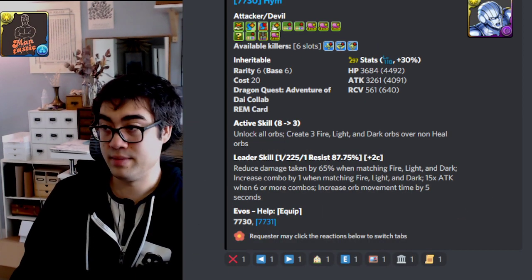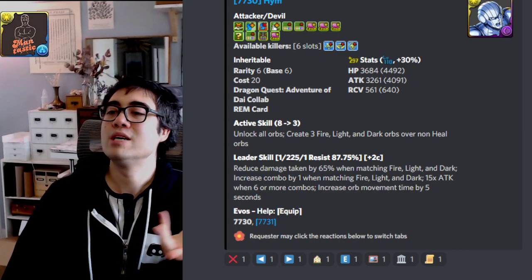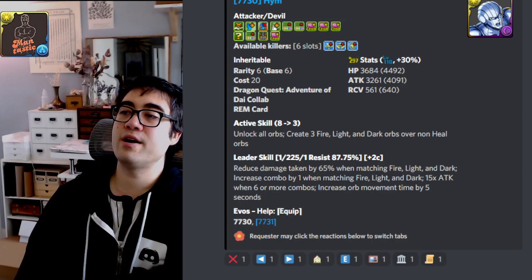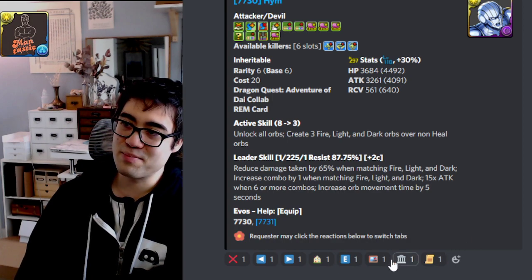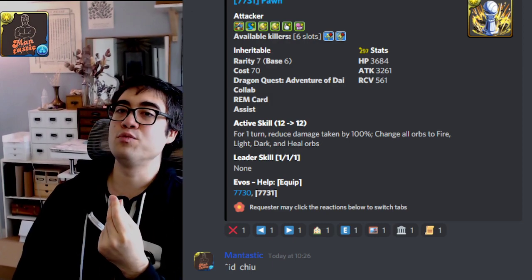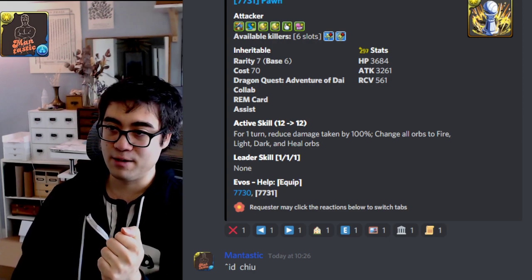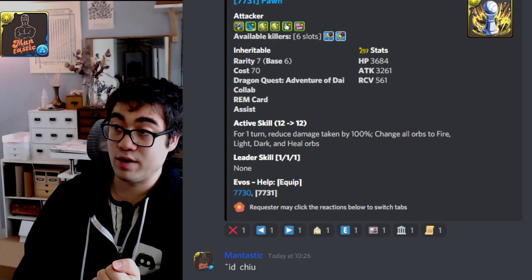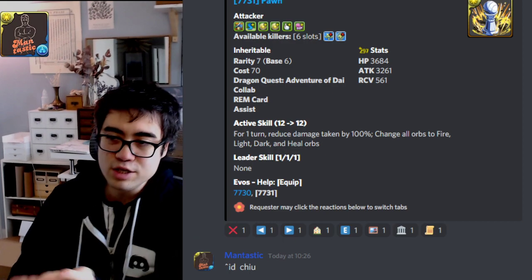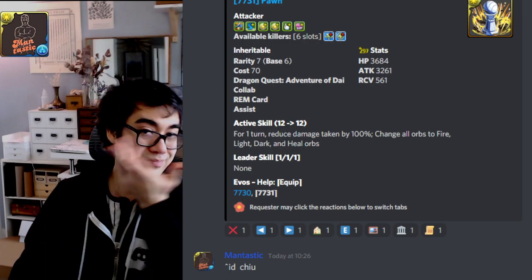For Chuor in their base form, they have some team health, some personal damage, and their active skill gives you a board unlock that creates 3 fire, light, and dark orbs — again, not solving any problems, really hard to justify using them. Their weapon assist gives you a skill boost and 2 enhanced light orbs, and their active skill gives you 1 turn of 100% damage reduction. 100% damage reduction is good — solves MD Black Owl Bridge, giving you perfect stalling at the beginning of the dungeon for at least a given turn — and then you change all orbs to fire, light, dark, and heal. It's okay, it's situational, not the best 100% damage reduction weapon out there, but it is something.